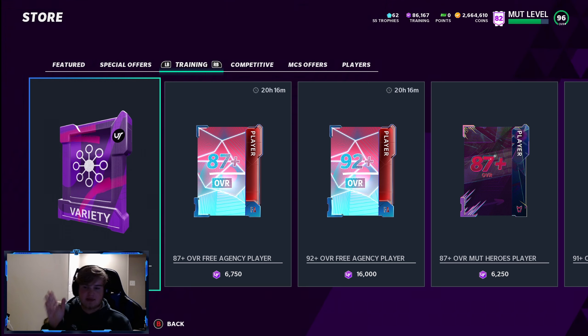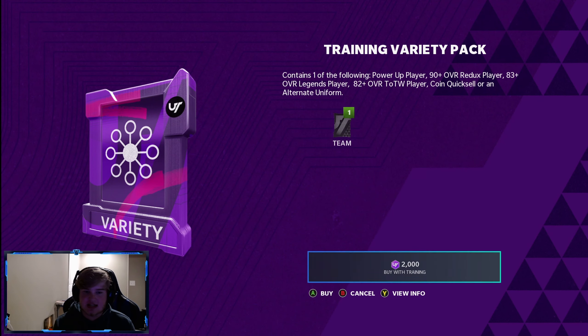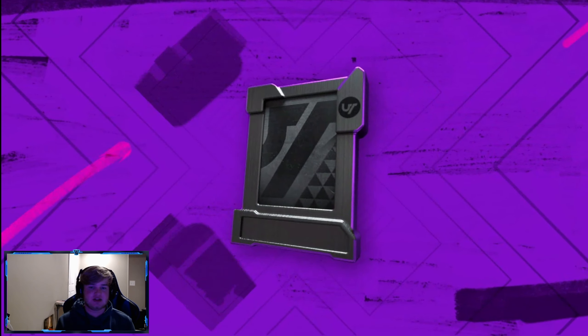We're going to have a triple upload today — training varieties, then clutch packs and some pro fantasies, and then the bronze franchise. So three uploads today. Be ready for it. Make sure you have those notifications on. Drop a comment down below if you got your noties on. It would help the video out a lot if you guys did drop a like. But after all that rambling, hopefully we get an LTD. Let's get into these training variety packs.